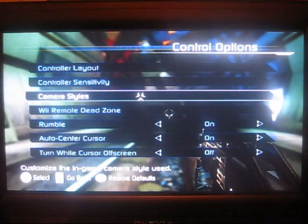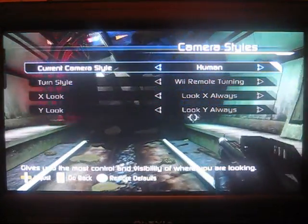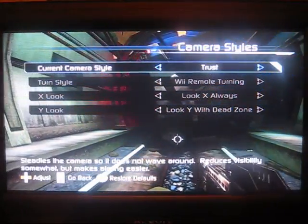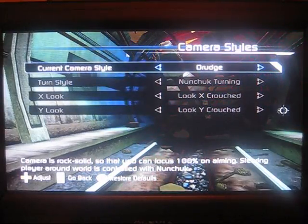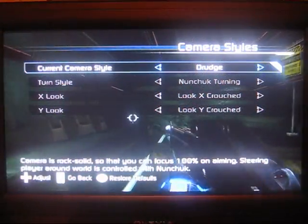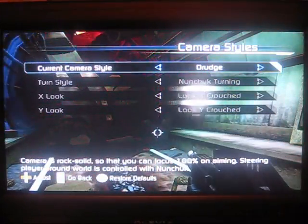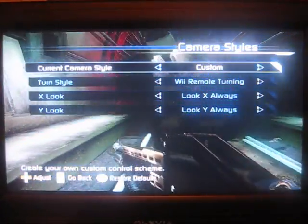The camera styles — there are default camera styles. You can click that so you can play Human, which is your standard setting. Trust is a little bit easier for noobs to use. The Drudge is basically where the camera will not turn if you look left and right — you have to move left and right with the nunchuck, which is a pretty cool control scheme, but it's one you have to get used to. It's like Call of Duty or Brothers in Arms.